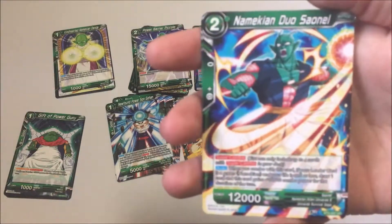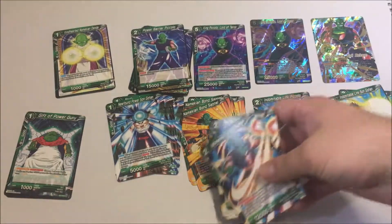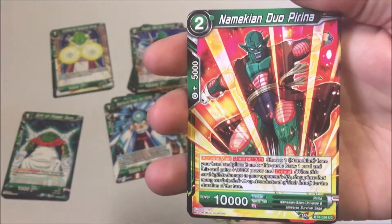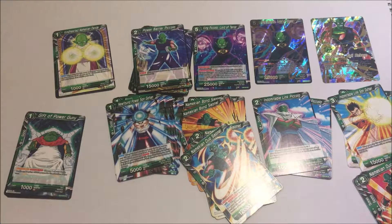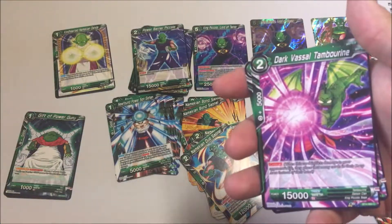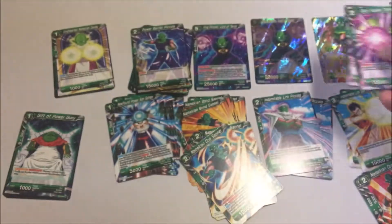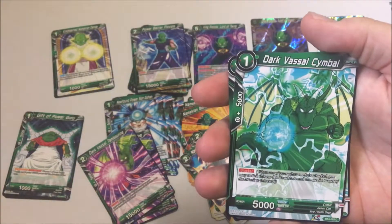Here we have Namekian Duo Sound Hell — and we have the same guy again next to him. We have Namekian Duo Pirina — another one of these Frieza Saga Namekians that I do not remember at all. Dark Vassal Tambourine — I remember Tambourine — two of those. Then there's Dark Vassal Symbol with a sick dragon on it.